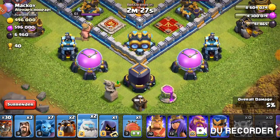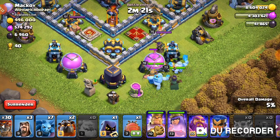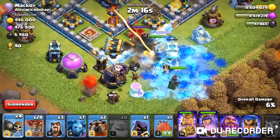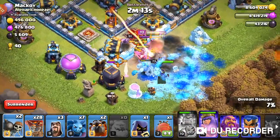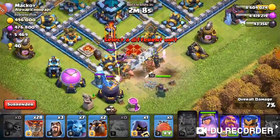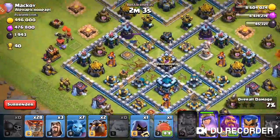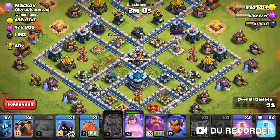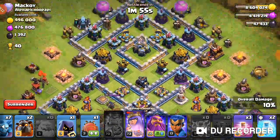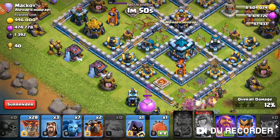I probably won't get this one, it's tough. I need to go for the heroes now. Missing that one lightning spell is really going to hurt this attack. The king is going to go down to the enemy king so I'm not going to get any more value. Missing the clan castle is going to really hurt, especially if it has something that can damage my LaLo. I have to go directly at the Town Hall, so I'm going to keep the blimp.